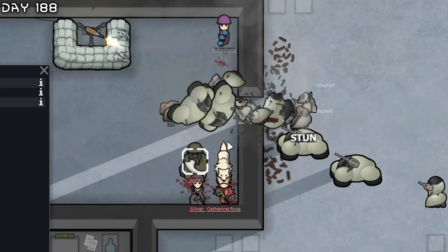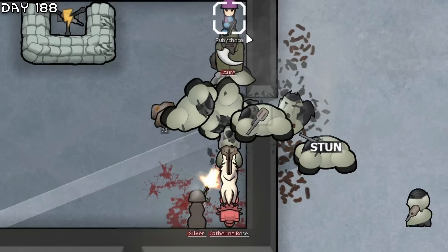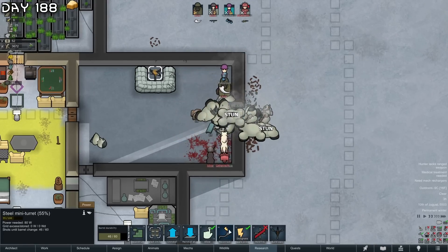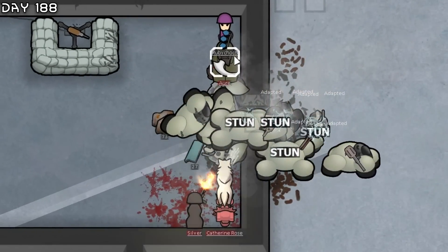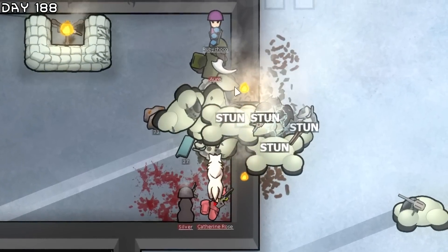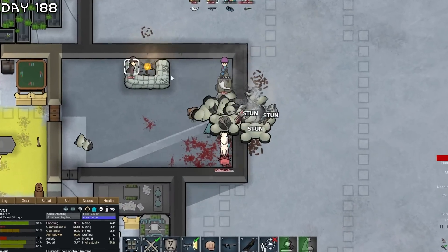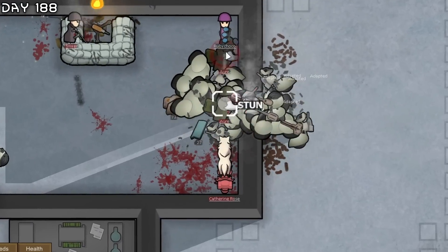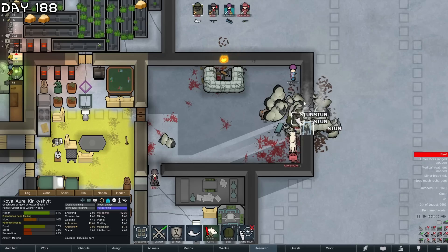What the hell is happening? Need to disconnect the turret so they come in. Here we go - dot tesseron. We're not good - left kidney destroyed on Silver. Now we can deal with the rest. Silver needs to tend to herself.